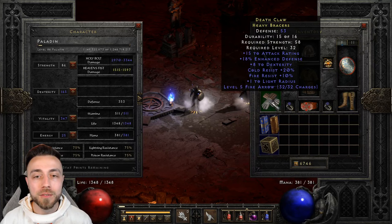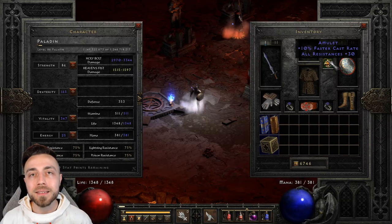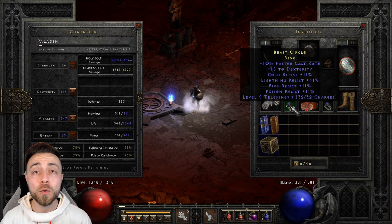For rare gloves, anything that gives you additional dexterity or resistances is nice, making it easier to hit the 75% chance to block when Holy Shield is active. For amulets, look for plus two skills and faster cast rate, making sure to hit the 125 breakpoint. For rings, look for faster cast rate and all resistances — these are just some examples. Consider doing the Qual-Kehk quest in Act 3 so that Ormus will offer rare rings with a good chance at those stats.